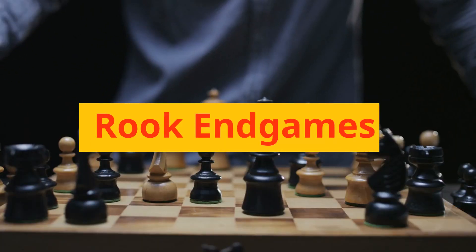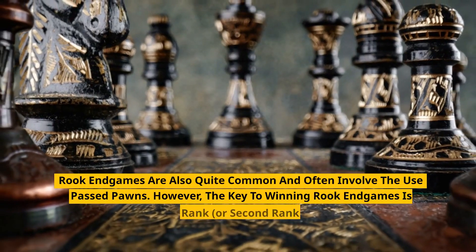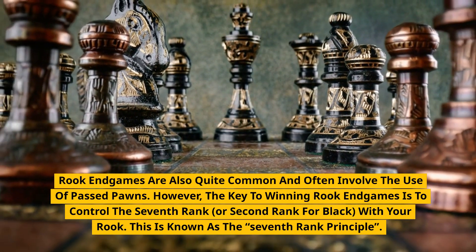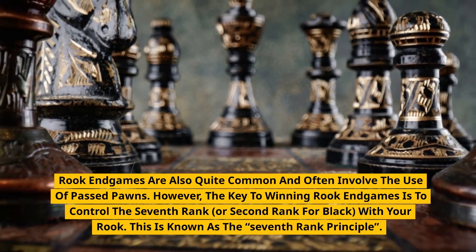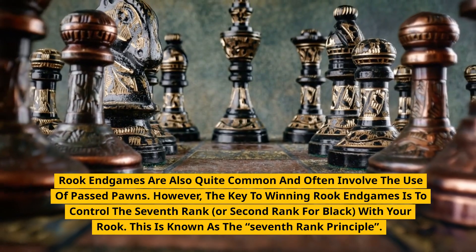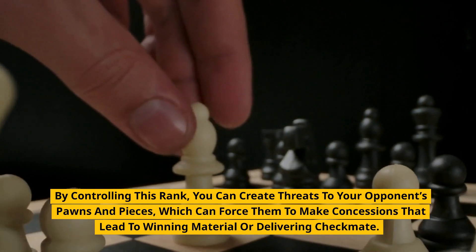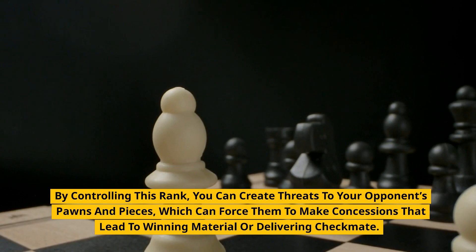Rook Endgames are also quite common and often involve the use of passed pawns. However, the key to winning rook endgames is to control the 7th rank, or 2nd rank for black, with your rook. This is known as the 7th rank principle. By controlling this rank, you can create threats to your opponent's pawns and pieces, which can force them to make concessions that lead to winning material or delivering checkmate.